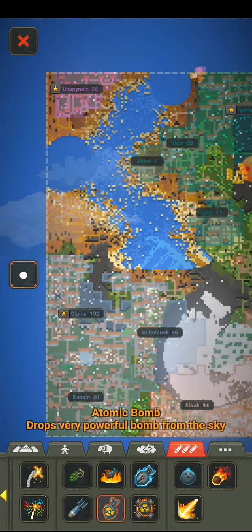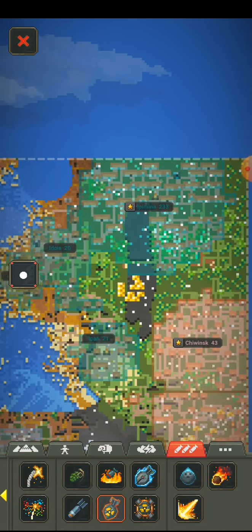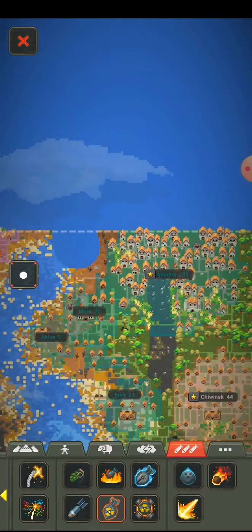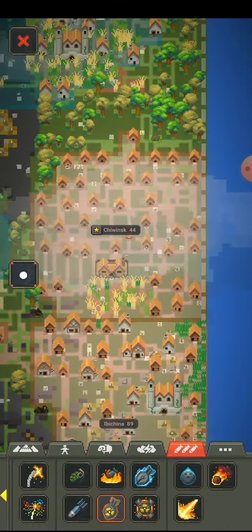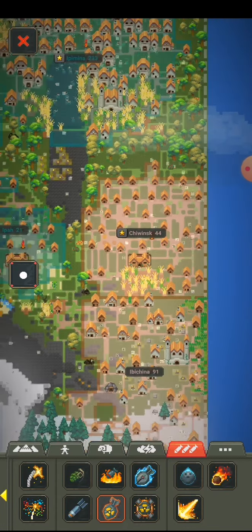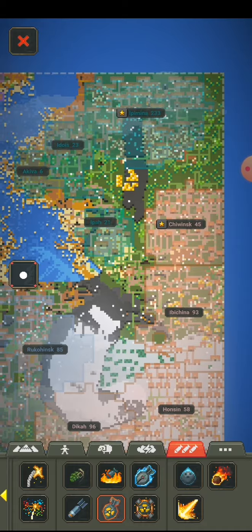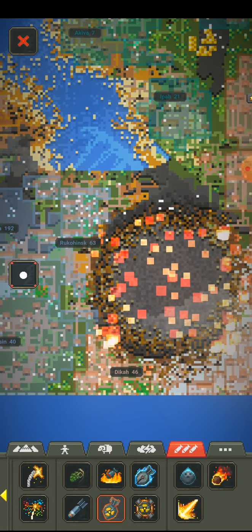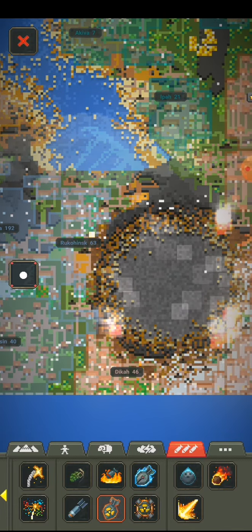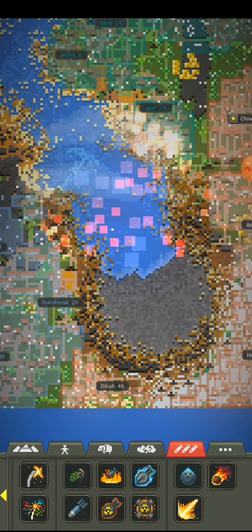Let's test the atomic bomb. I'm gonna put it here and destroy them — we have other testers here. Wow, look at that. They're 44 and it's the capital city, but the other one is 91 population — it's way bigger, twice as much. There we go — so yeah, it destroys mountains. I destroyed the whole map.